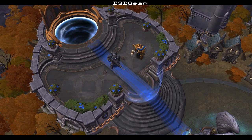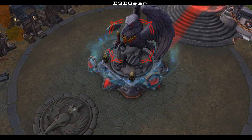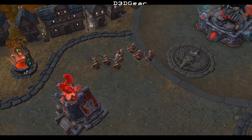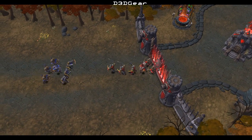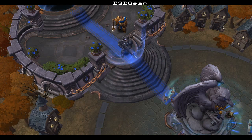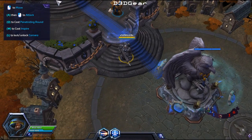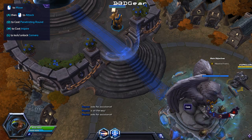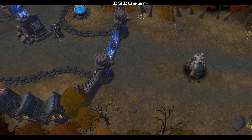I guess I'm back at home base — this is the Hall of Storms, where heroes are summoned when a battle begins. Our goal is to destroy the enemy's core while protecting our own. The enemies travel down the pathway and fight in countless waves. Take out Diablo's core and it's over. We're heading out to the front line.